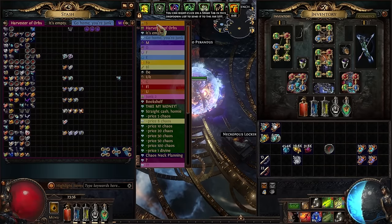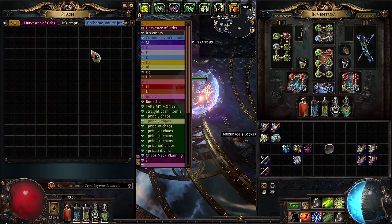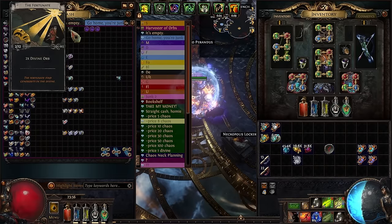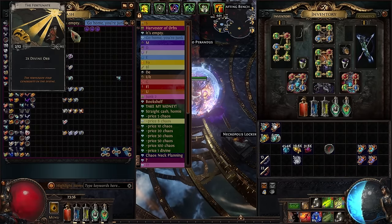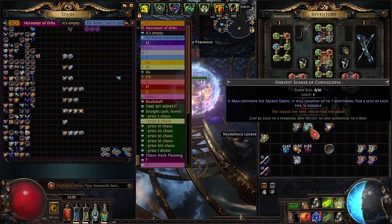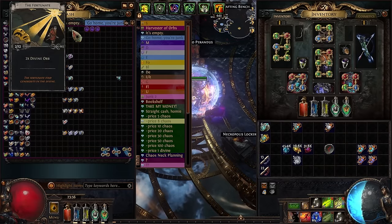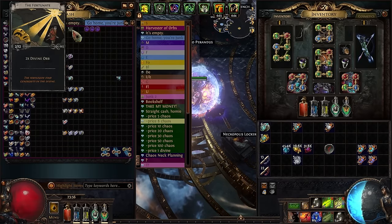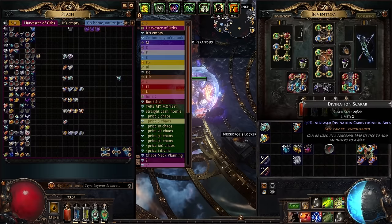I swapped maps halfway through — for the first 11 maps I did Crimson Temple just hoping for an Apothecary, and then for the other nine I did Jungle Valley. Jungle Valley is definitely a lot faster and it has a useful div card, The Fortunate. I got two Fortunate cards in nine maps. That's not a large enough sample size to be definitive, but the possibility of getting about one per map running two div scarabs is definitely on the table.